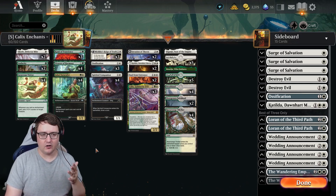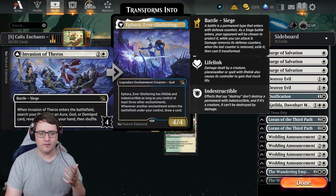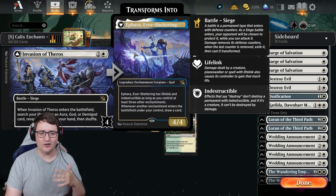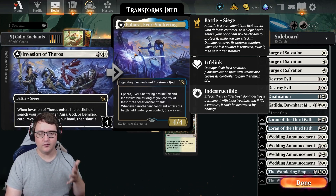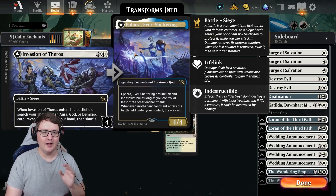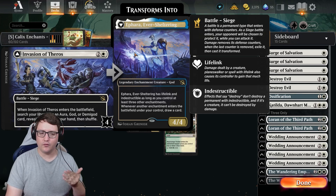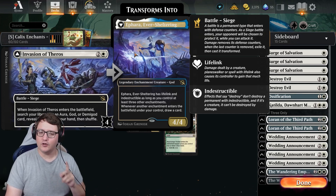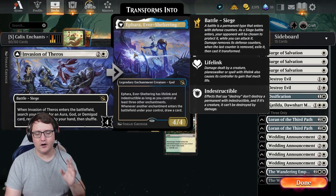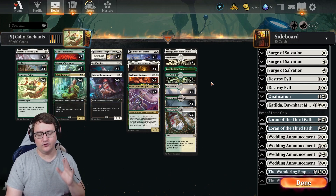Card advantage is in the way of Spirited Companion and making copies. We are also playing Invasion of Theros. When this enters, you can go search for an Aura, God, or Demi-God card and reveal it, put it in your hand. Primarily we're looking for auras with Invasion of Theros, but when we flip it, we get a really sweet legendary enchantment God — Ephara, the Eversheltering. Ephara is a 4/4 with lifelink and indestructible as long as you control three other enchantments. And whenever another enchantment enters the battlefield under your control, draw a card. So Spirited Companion is going to get us card draw, we get Ephara to flip, and Ephara is going to get us even more card draw — we could see so many cards in a turn thanks to those two alone.